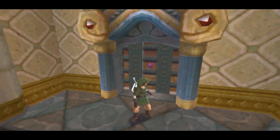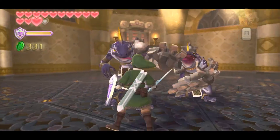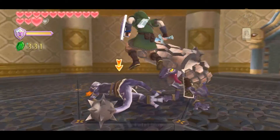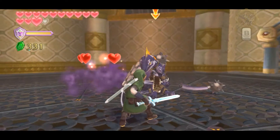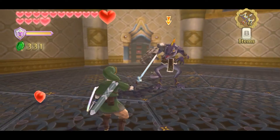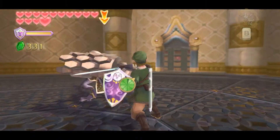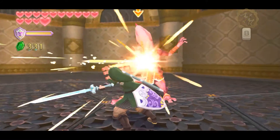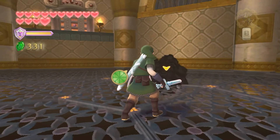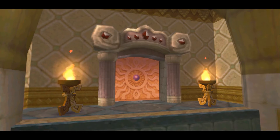Dark Lizalfoses at the same time — I will definitely have to use my shield on this one. Tried to shield but that didn't go quite well. One down. He's going to do his curse breath, which we don't want. And there we go — nice. We took two hits in that fight. Not bad, not bad at all.